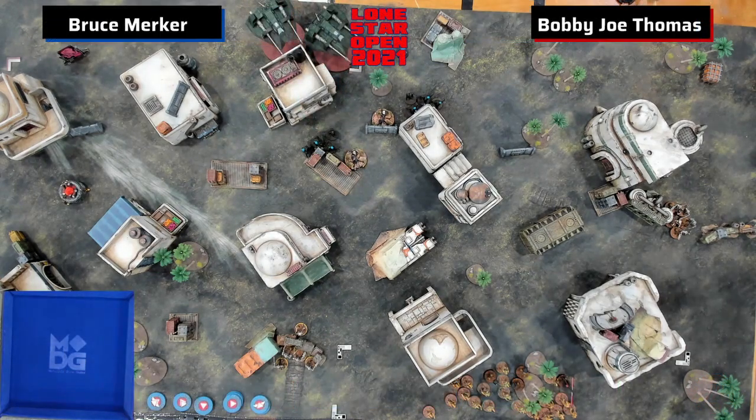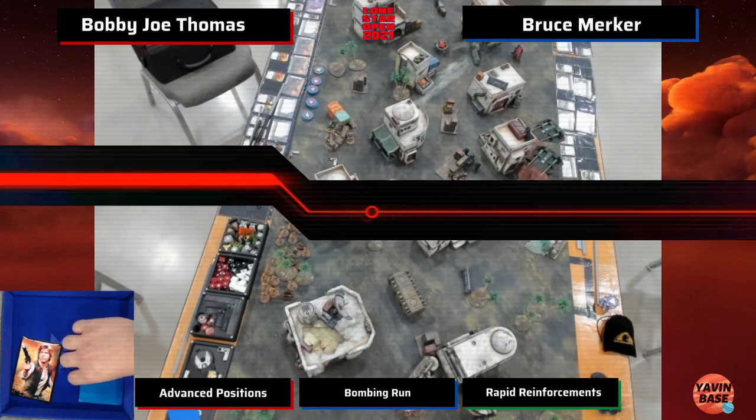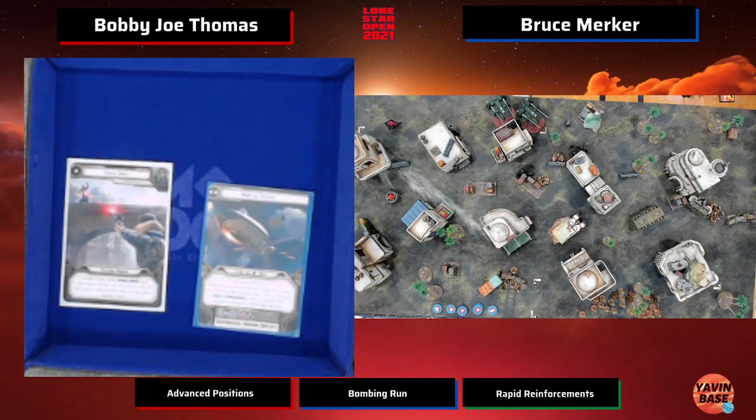Looks like we have turn one command cards possibly getting dropped — we're going into the first turn of this game. Let me get the big dice up. It's a Han Solo card. For the flip, it's going to be Crackshot turn one versus Orbital Strike from Bobby Joe.